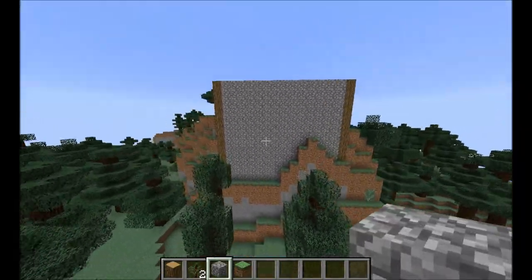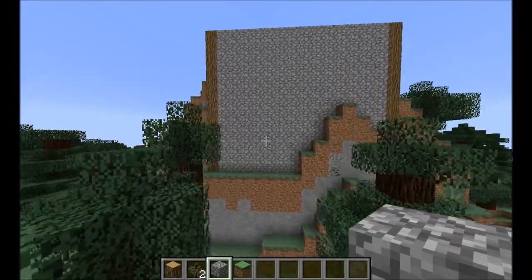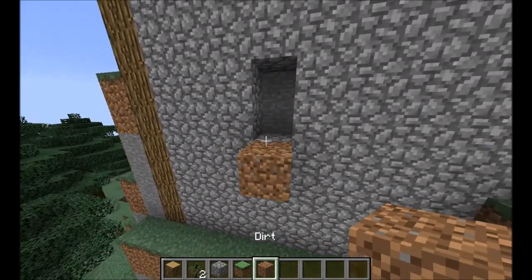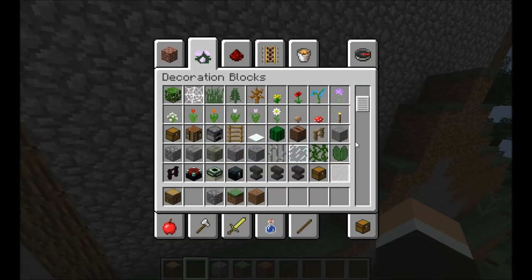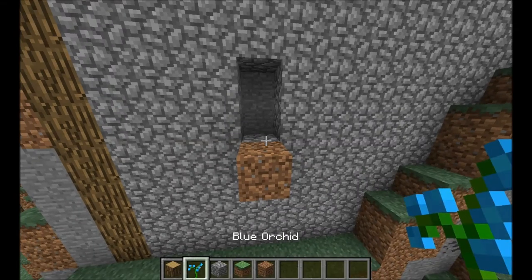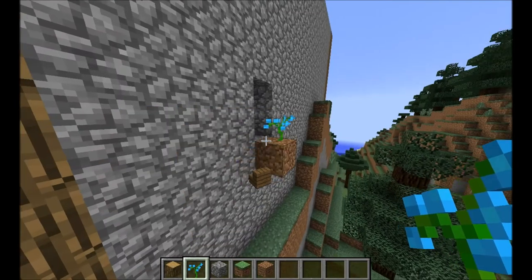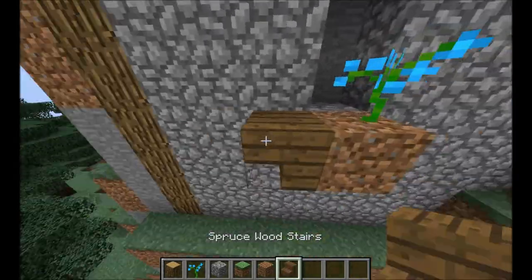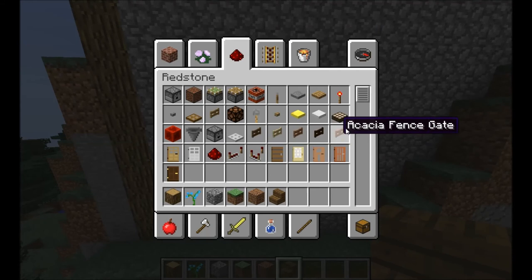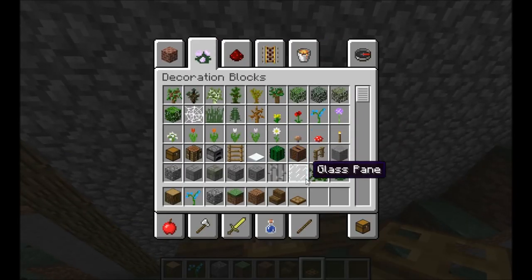All right, so right now this wall is really boring. The first thing I can think of is adding little windows. Let me try this — oh, that's way too big, I don't want that. Oh, that looks nice! I really like that. I'm gonna leave that there and maybe add some dark wood. Let's add a trapdoor — there we go. Those are nice decoration blocks.